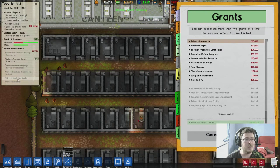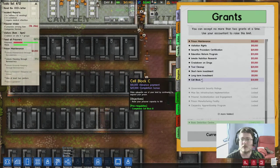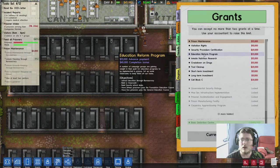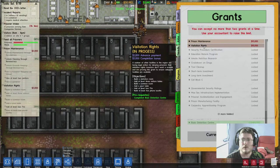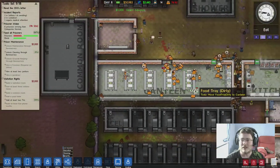Unlock cleaning through bureaucracy, hire at least two janitors - they're gonna need a cupboard. Cell block C - raise your prisoner capacity to 100? Hell no. Education reform, visitation rights - two TVs, five phone booths - let's go ahead and choose that one as well. These grants are cool, they give us access to extra money.